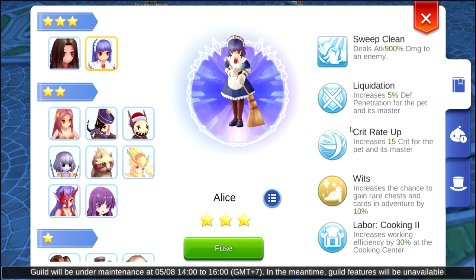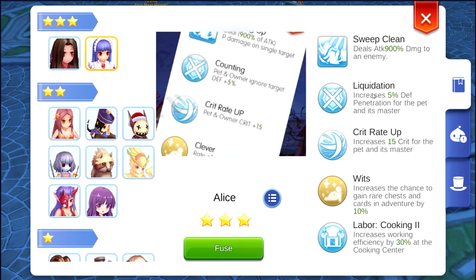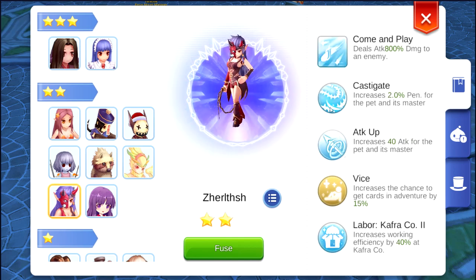Let's start with Alice. If you notice, Alice increases death penetration for pet and its master — but this is actually a horrible description. It is actually an ignore death stat, so this increases 5% ignore death. This is not a death penetration.